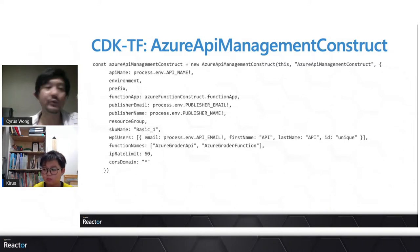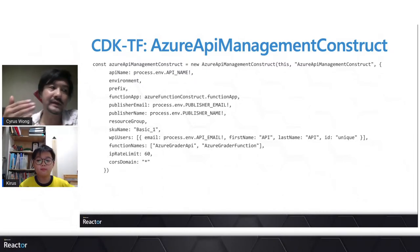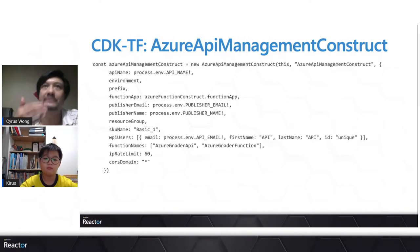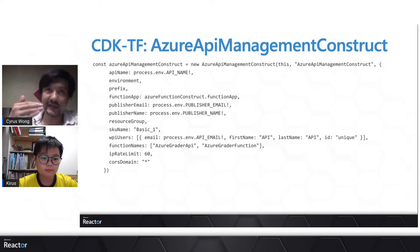To create the API management resource, we wrap it up in a cdktf layer called Sharp construct. It's quite simple — you provide some information like the Azure Function app, an email address, publisher name, and the plan tier. If you want API users, you can define them here as the default user. We load a CSV file so each student gets a separate API key and subscription within API Management — note that this subscription refers to the API Management internal subscription, not the Azure subscription. Each API key can be limited on the number of calls and frequency with configurable rules.